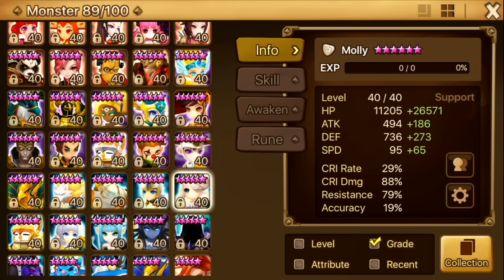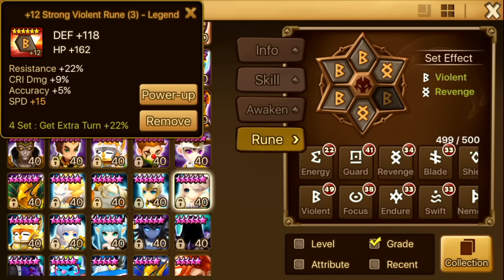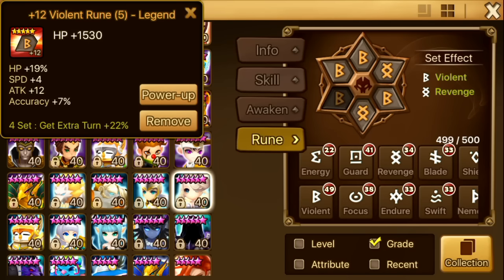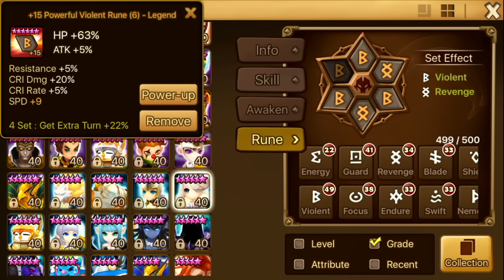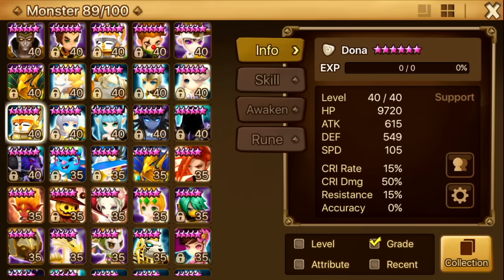Next up is Molly. She's on my AD. She has 37k HP, 79 defense, resistance, and plus 65 speed. She could definitely be faster and I'd prefer her on a Will set. Her slot 2 doesn't have any speed on it and her slot 5 has like 4 speed, so yeah — I want her to be faster and a bit more tanky.